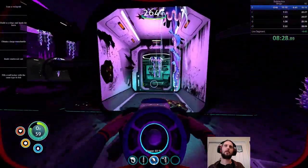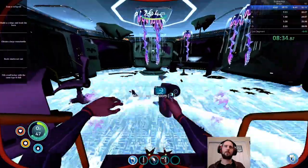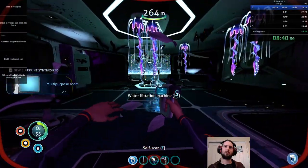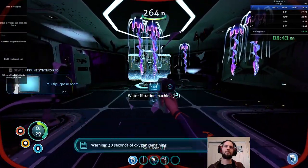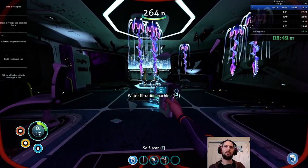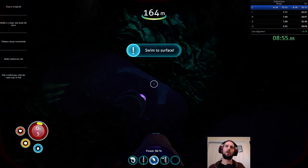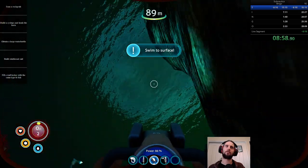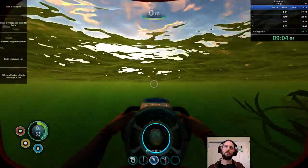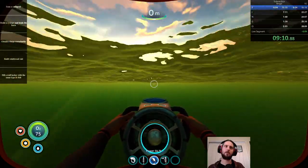Down here and inside here — immediately start scanning the multi-purpose room. Be careful you don't break the scan or you have to start again and we will die. You can also grab a bladder fish at this point to have made it more safe down here, but I didn't think of it — so that means we're out of here. Once we get above 100 then it's a little bit safer. There we go, now we go south. I don't need to look for mobile vehicle bay at least, so that saves a little bit of time on the way back.